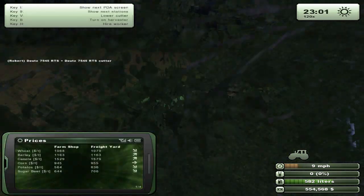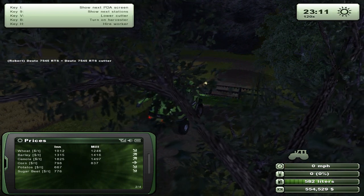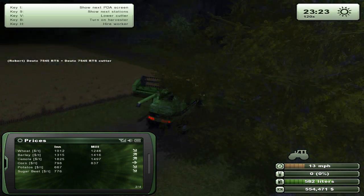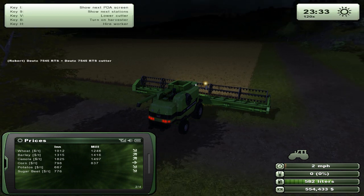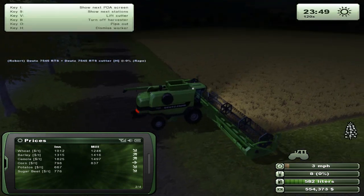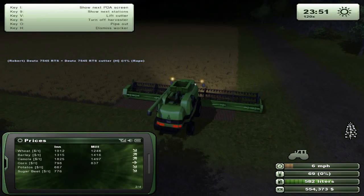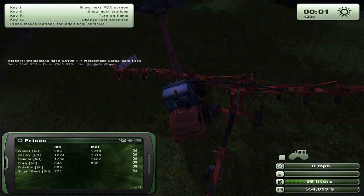Another thing we should check out is the prices for sugar beets. We sold sugar beets for double that price - they were $1,500 almost. Now you can see they cost pretty much nothing - they've gone down to half price. That's pretty good though, we made a lot of money really quickly. So let's hire this guy - he comes up with H that he's hired. Supposedly the image on the map also changes. It actually shows us how much percent - that's good, as it said it would.